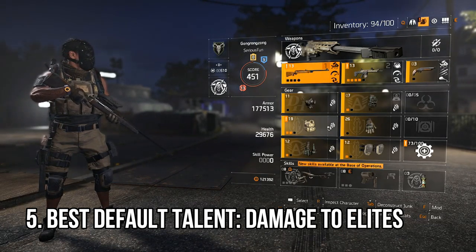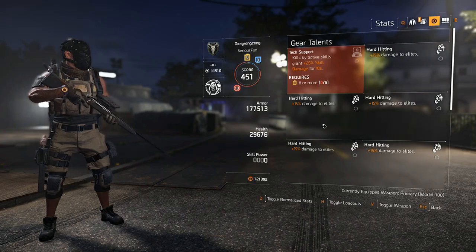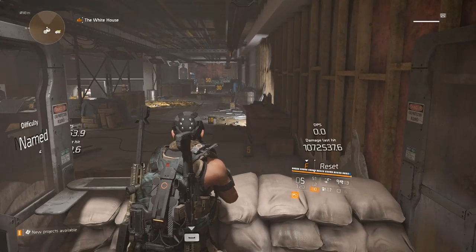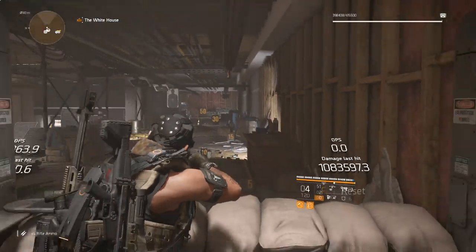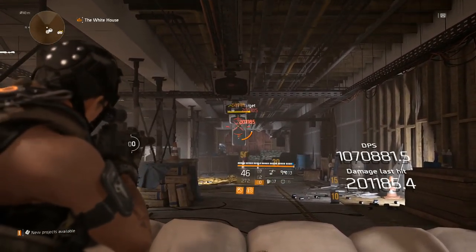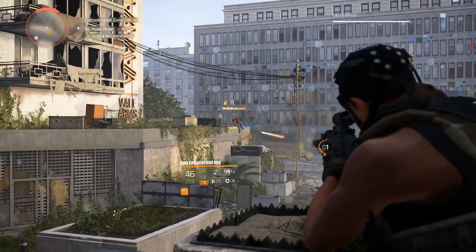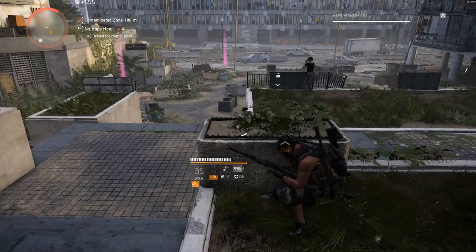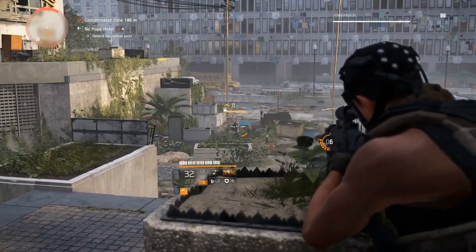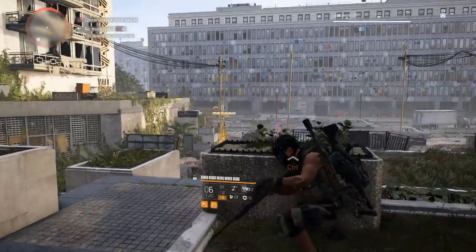On to tip number five: when figuring out what stats to use for any build, always consider the Damage to Elites talent. It bumps up your damage by a huge amount — by stacking six elite damage talents, I'm consistently achieving over a million damage headshots on my marksman rifle and 900K to a million DPS on my rifle. Considering how the game throws more and more yellow mobs at you as difficulty ramps up, the Damage to Elites talent exponentially increases in value. It's one of the safest choices and is fully competitive with crit and crit damage builds.